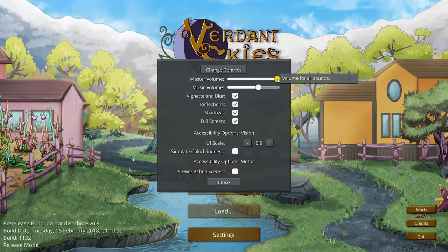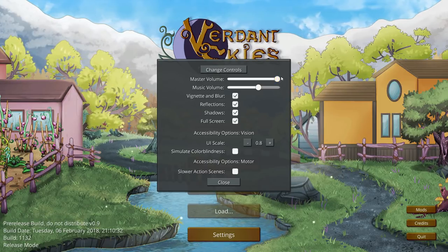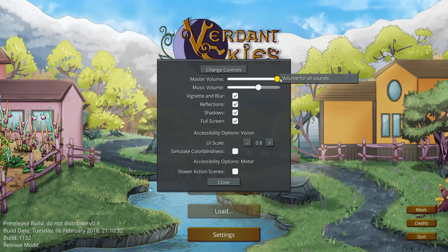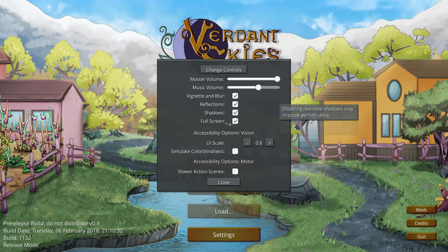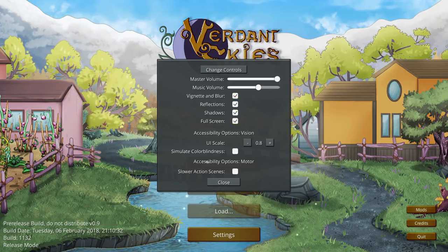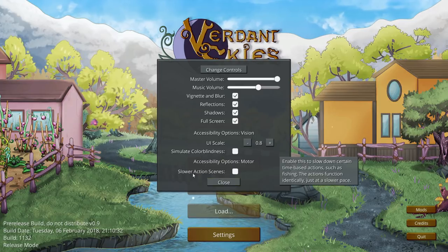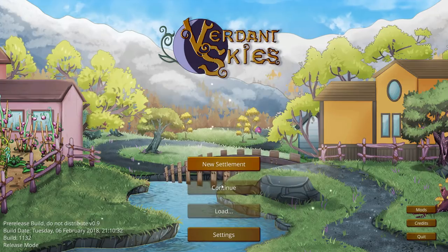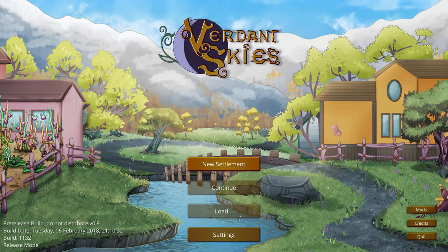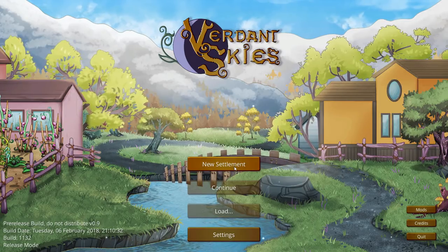Let's check settings out here. Volume is not objectionable at all, which is nice since it's maxed out. Typically that's something we have to adjust. Music volume, blur, reflections — so you can see it's a bit artsy here. That's kind of cool. There's a simulate color blindness option and slow reaction scenes. We'll see how it plays. Obviously we can't continue and load because we haven't done anything, so we're going to begin a new settlement.